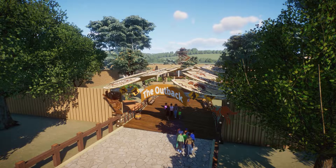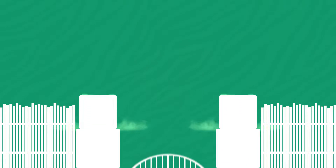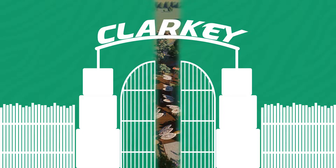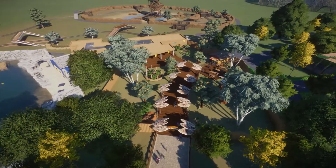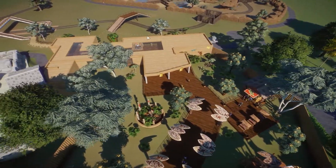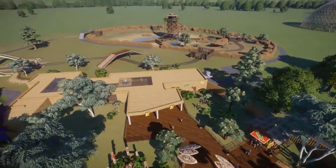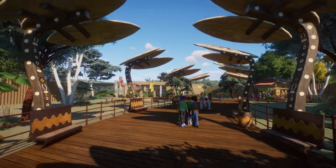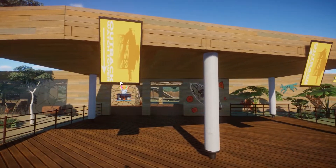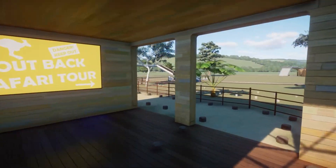Welcome back to our Planet Zoo sandbox build, this is episode 24 where we're carrying on with the Safari Tour. Last episode we worked on the whole entrance section, the building, the fancy roof entrance, the path leading up to it, a little drink stand, and making sure the focus was around that tower. We still got the issue with vertical screens - I haven't worked that one out yet. Today we're heading outside into the Safari section.